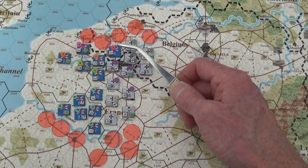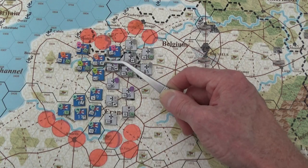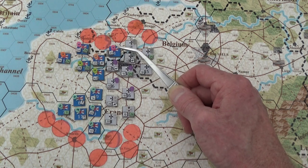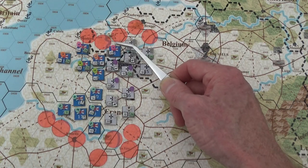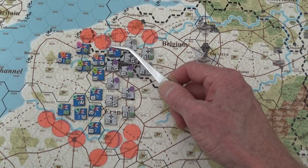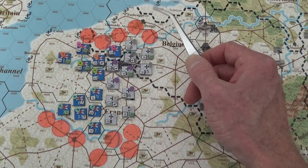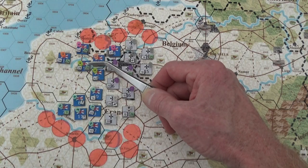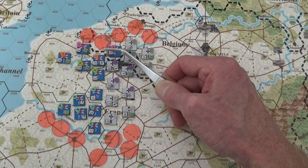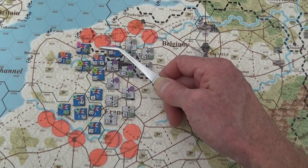Let's say the Brits decide to mount a joint attack — three different armies attacking the same spot, 60 kilometers across. It's 1916, they're still learning. You expect everything to go perfectly? Not going to happen. So if you've got three different armies attacking one hex, fine — count up all your fully-supplied strength points. But I'm also going to shift you two column shifts due to using three different armies. Three different corps from the same army? That's fine. Three separate armies? Two column shifts.